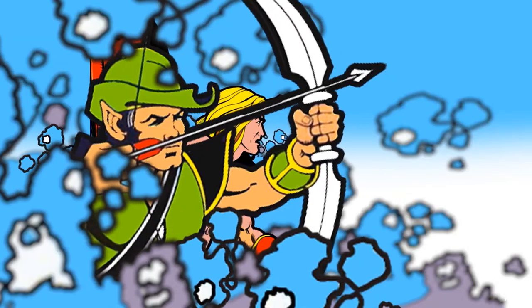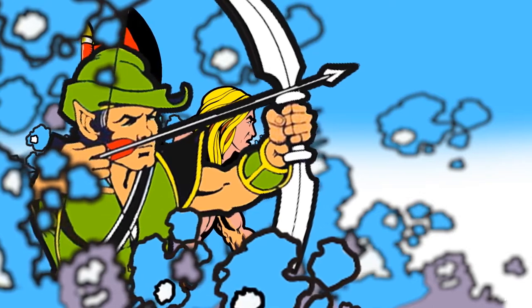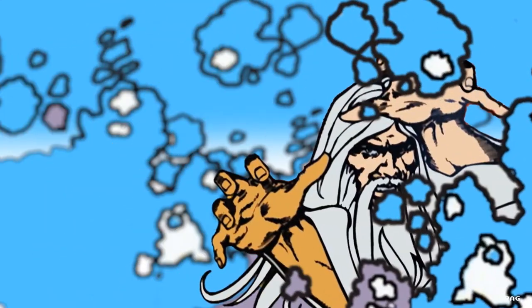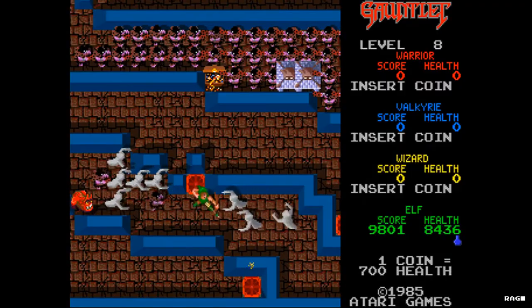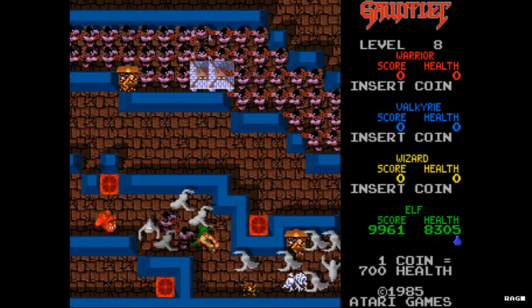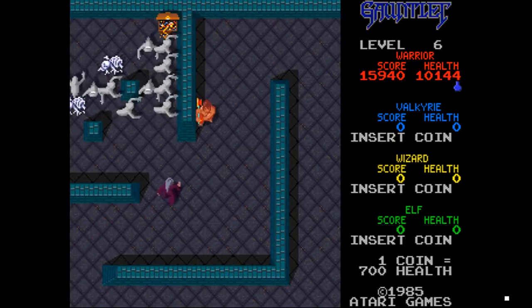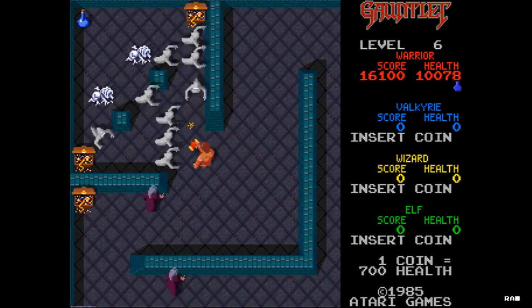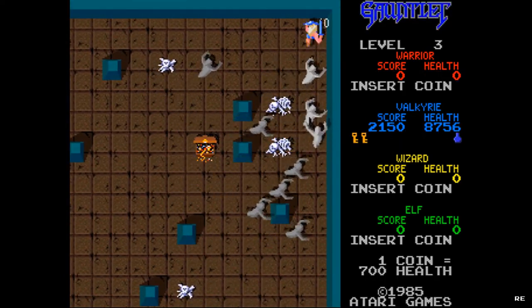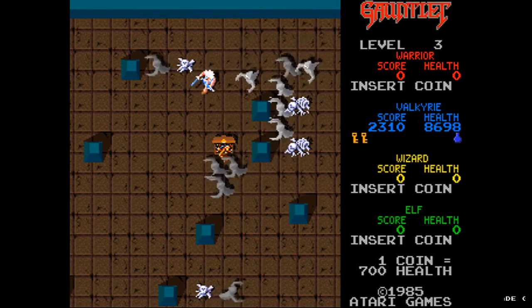For example, the elf does the least damage but is the fastest, the warrior is the strongest, the valkyrie has the best armor, and the wizard has the strongest magic. You have to stick together as a unit most of the time, because if your party gets separated due to an ambush, a wrong path, or a slow or uncooperative party member, you'll be unable to advance because you all share one screen area. This can and will leave you vulnerable to an onslaught of attacks.